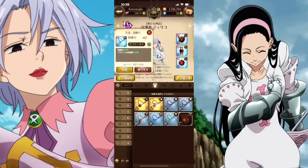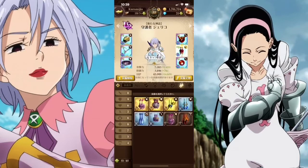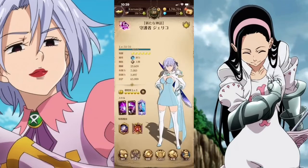We got the arm braces, the necklace, the collar, the ring, the earrings, and this ball. I don't know what the ball is, but those are what the stats offer my Blue Jericho.